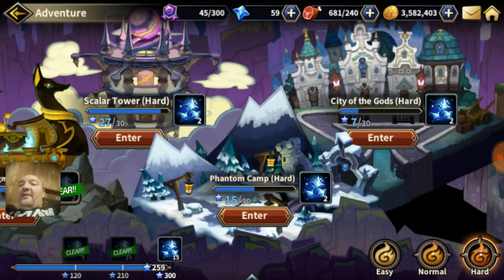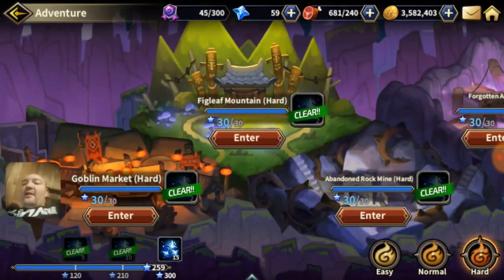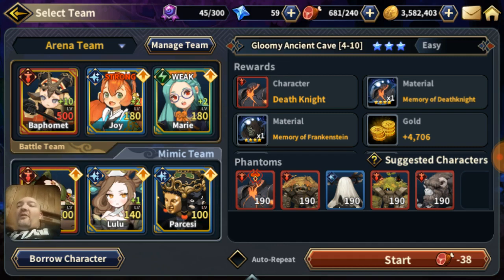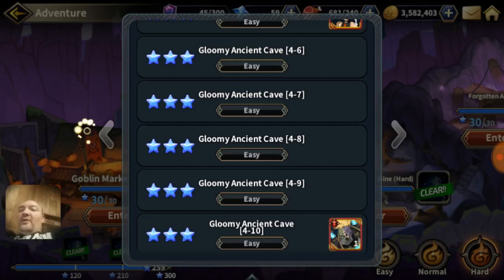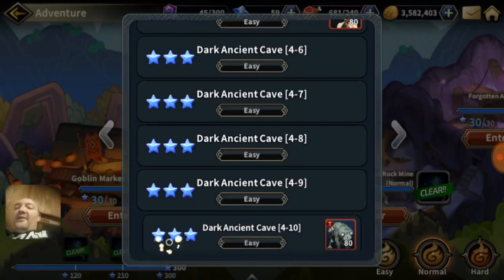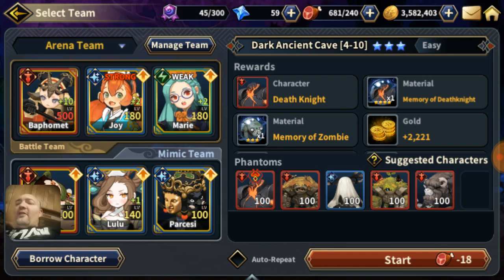I got a comment from somebody asking: hey, grinding on hard costs 38 stamina, so how come you don't just farm on normal? Normal costs 18 stamina. They also asked whether grinding on hard gives you a chance for a five-star drop. I thought, you know what, I don't know — I had been grinding a bit and had only gotten one or two death knights, both four-stars.